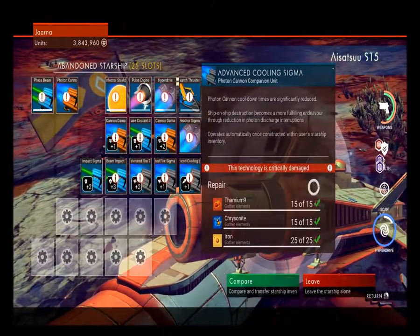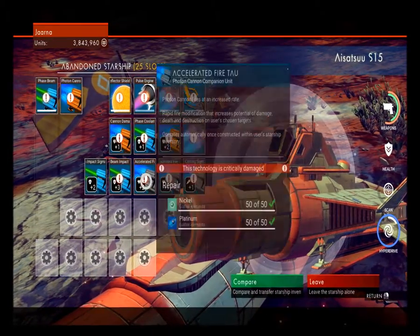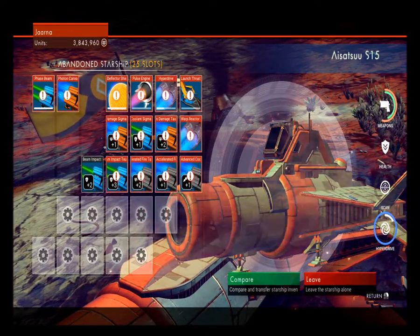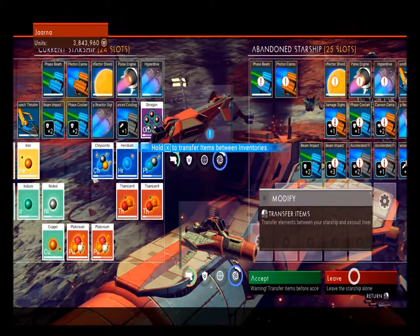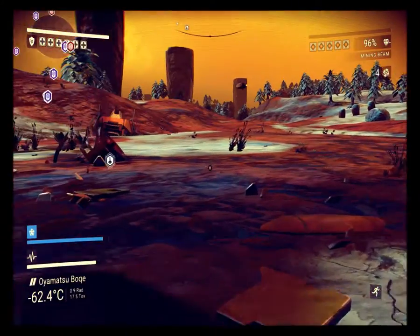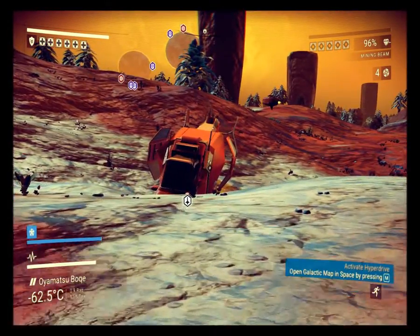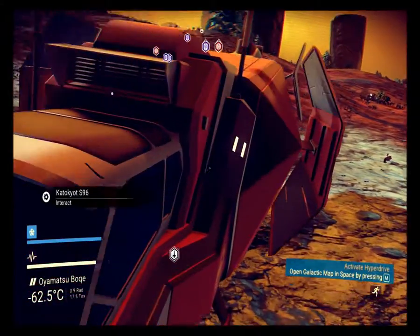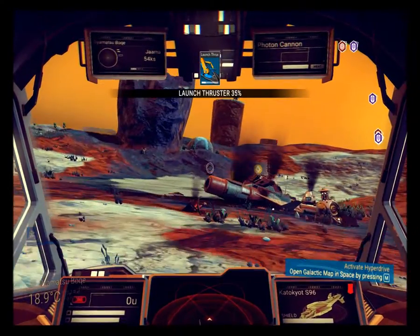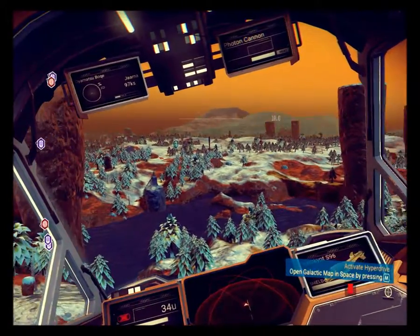We've got a 25-slot ship here. I see all these weapons but I'm not bothered - this is more of a fighter. I'm more into having a lot of slots so I can carry a lot of crap. I'm going to leave it. What I really think they should have done is let you put resources into fixing a ship, then give you the option of selling it at a low cost price - it would have been worth farming the materials for.